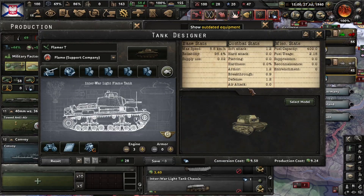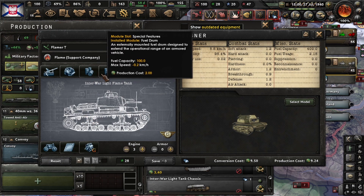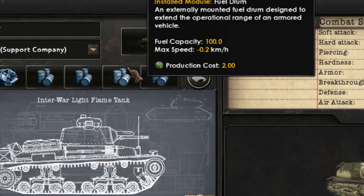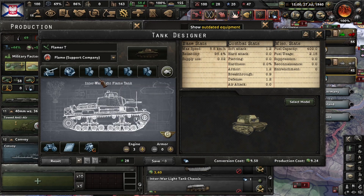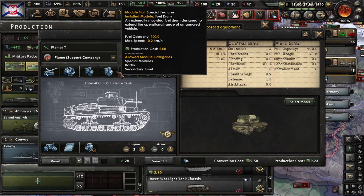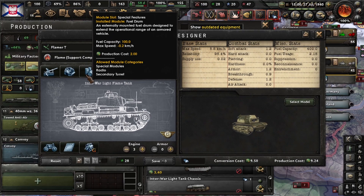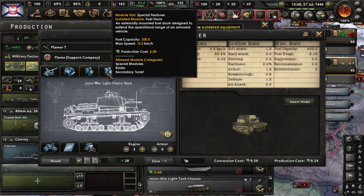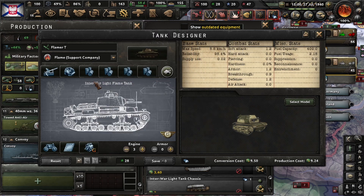Here it is. I know it doesn't make much sense to use a flamer tank with a ton of fuel on top of it, but each fuel tank module gives you 100 extra fuel. If you put machine guns or other modules they suffer penalties because this is an auxiliary company slot — but that penalty does not affect fuel tanks. So it's a useful way to add 400 more fuel. And if you also add fuel tanks to the recon company, you get an extra 800 gallons — that's a lot.